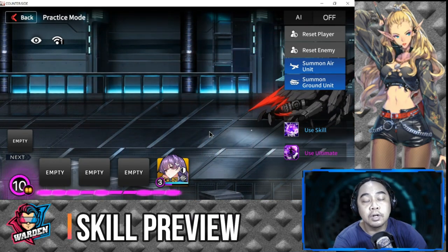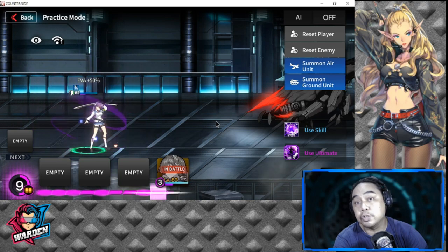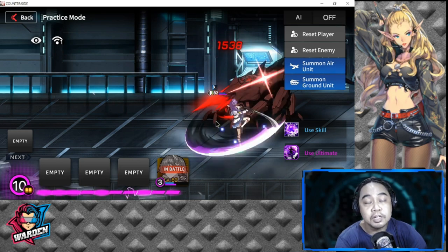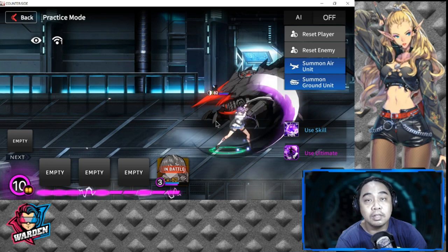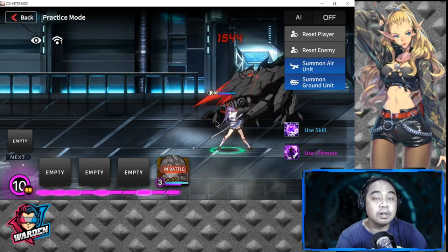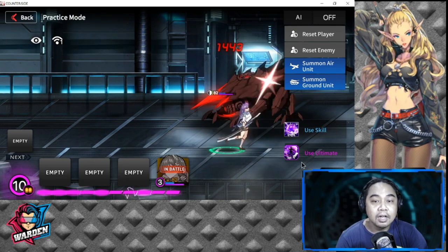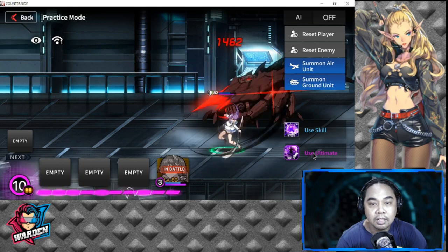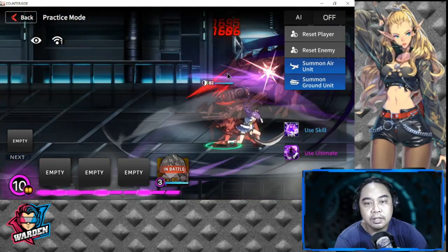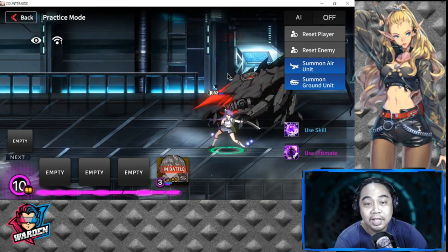In gameplay, Liyumi's 50% evasion boost on deployment makes her very good to deploy as early as possible as your lead defender, possibly backed up by a striker or another defender. Her ultimate, Dual Blade, has a very nice and clean animation, and her spinning skill also looks great in action.